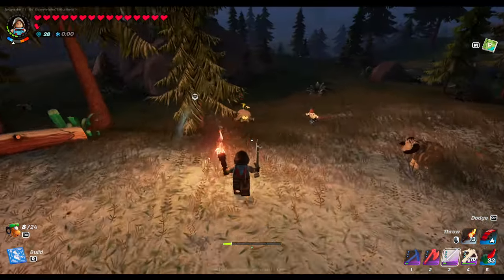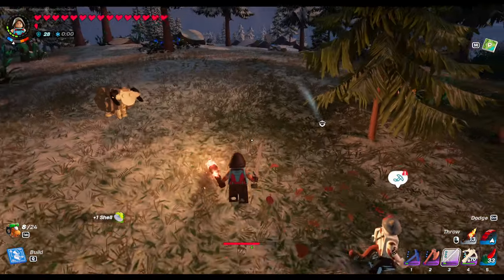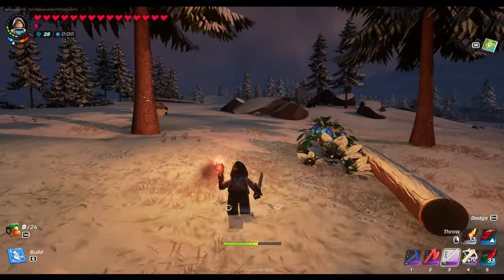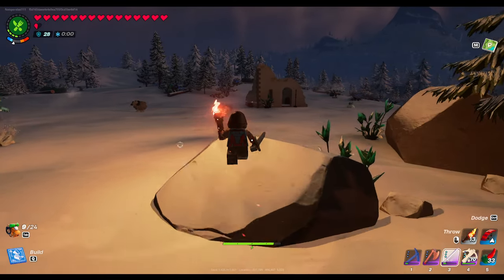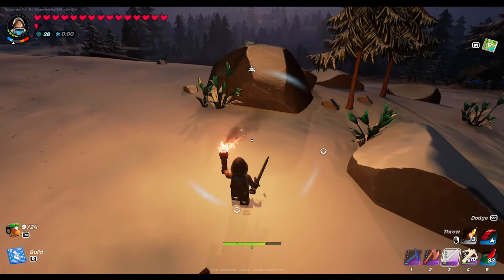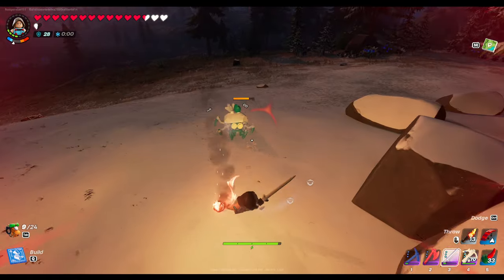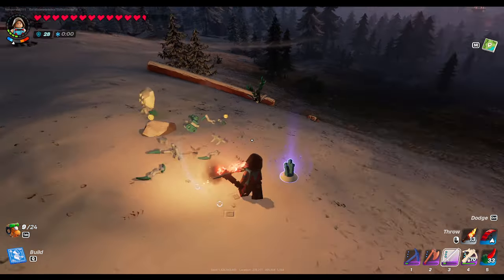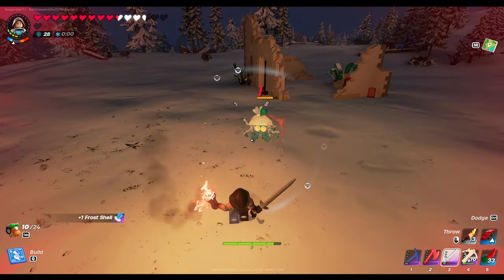Should we go kill that thing? It's just a regular one. We don't need a shell but we'll take it. There's a frost one — oh, it just ran over Meowskils. Yeah, you gotta watch these things — they're pretty dangerous. That's where having damage and stuff on your sword would be a good idea.